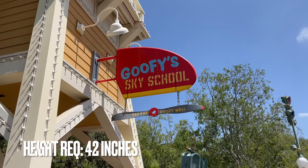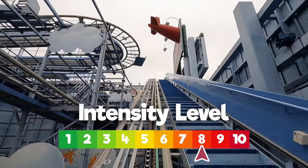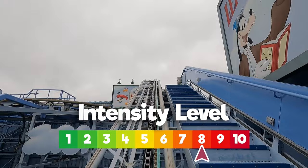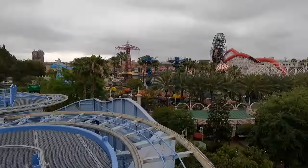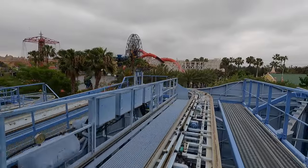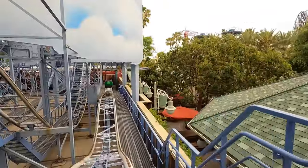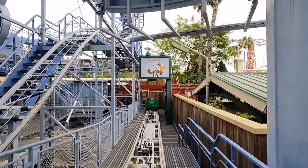Our next ride is Goofy Sky School in Paradise Gardens Park. My eight-year-old asked if he could choose the intensity on this wild mouse type ride and he ranked it at a level eight. It features a tight, uncomfortable ride vehicle, repeated sharp jerky turns, and as with most wild mouse type rides, it feels like you're going to fall off the ride with each turn. At the end, there are also abrupt stops that will slam you forward, making for a rough riding experience.